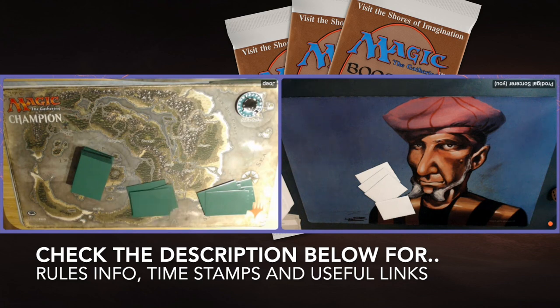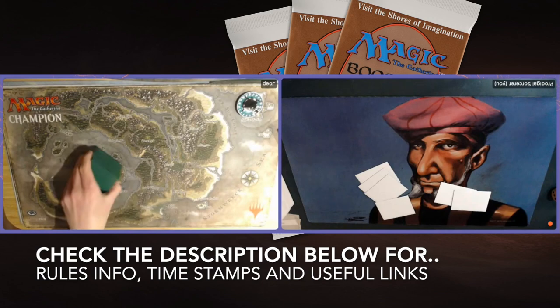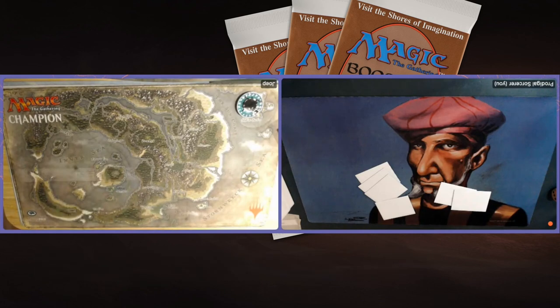It's really an easy way to browse through the video at your own convenience. Also, if you want to know more about the rule sets we are playing by — because there are so many different rule sets in old school nowadays — check out the description below. We are playing according to the Swedish old school rules in this match. Now we're going to continue with the deck tech section, starting with the deck of my opponent Youp.